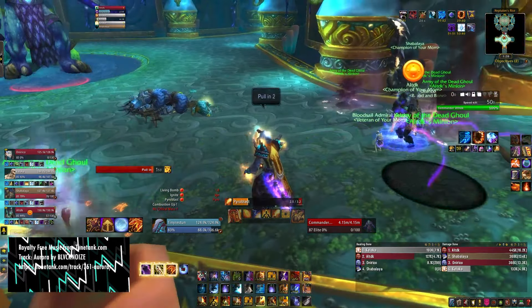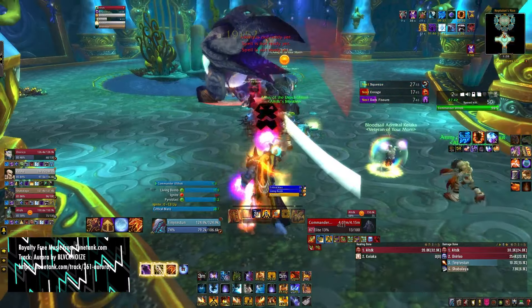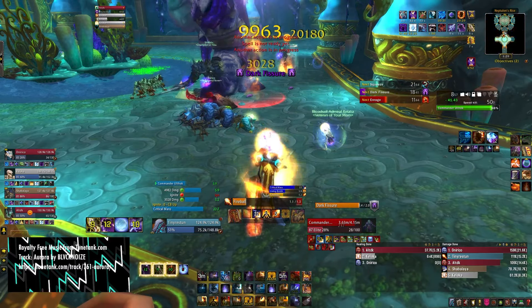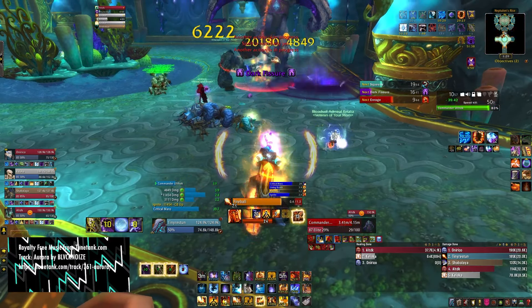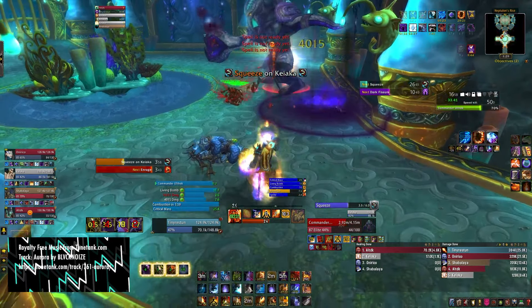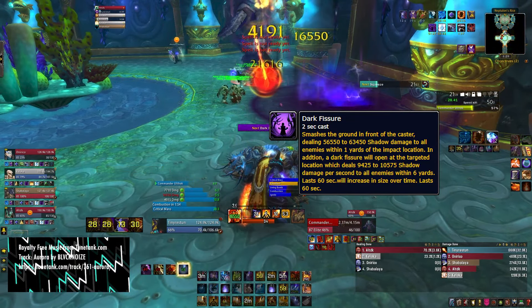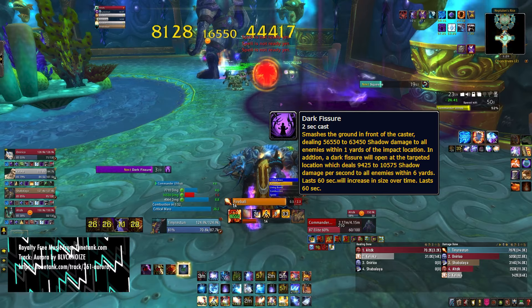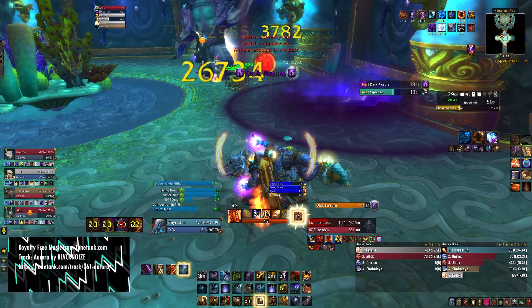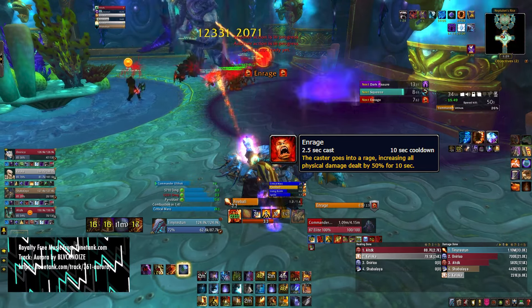The next boss spawns right here after you click on that weird radio station thingy: Commander Ulthok. If you know how to dodge his spells and control his enrage, he is mostly a dummy target. The first spell is Curse of Fatigue — it reduces movement speed and haste by 50% and is cast on a random player. Dark Fissure: when he slaps the ground, he leaves a purple AOE mark which grows over time. If you're a tank, move away, and everyone else try to stay out of it. He enrages, dealing 50% more damage for 10 seconds, but it can be dispelled.